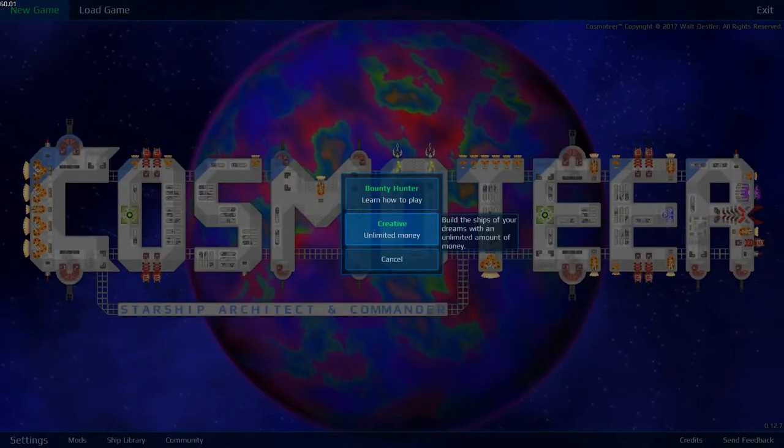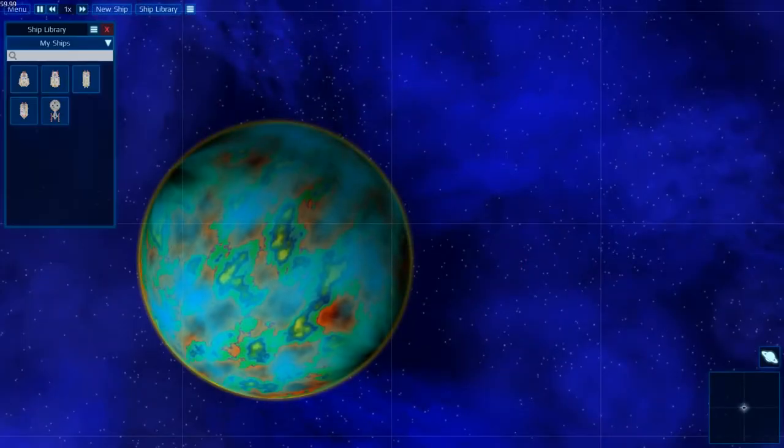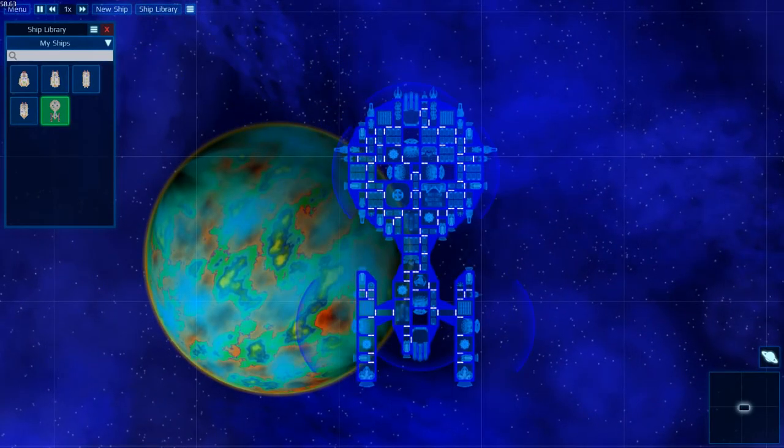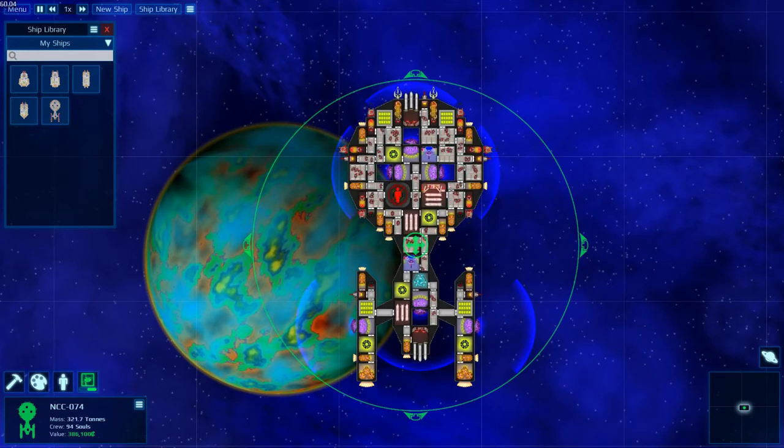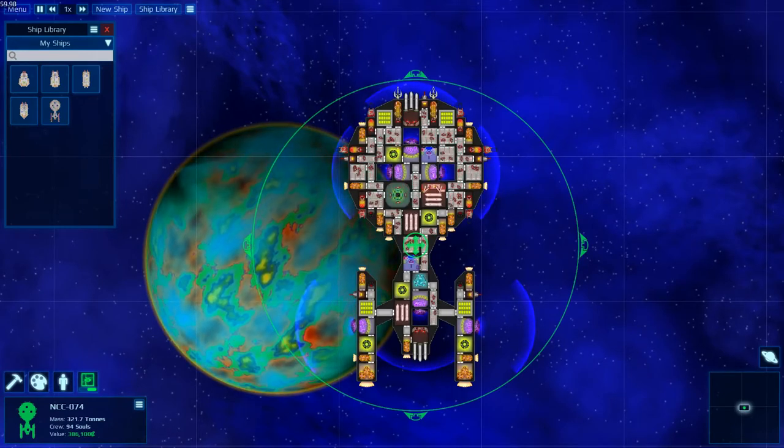Right now there's creative mode, which allows you to just build whatever. I'm just gonna hop into that real quick to show you my ships. I made a really shitty, basically Star Trek-inspired kind of ship.